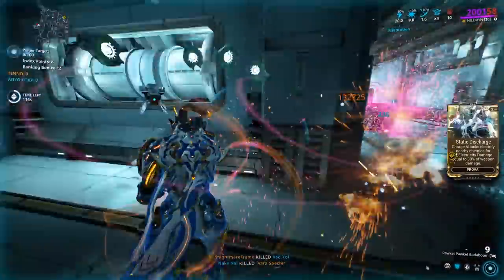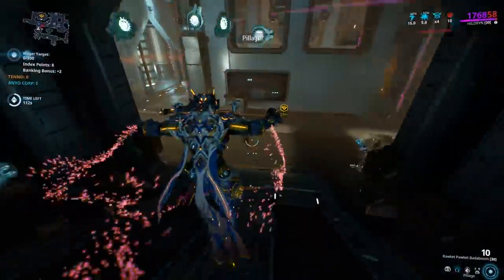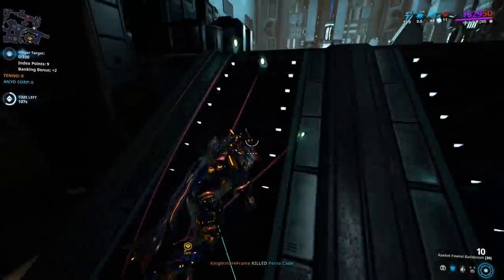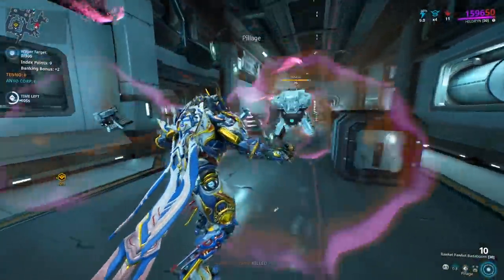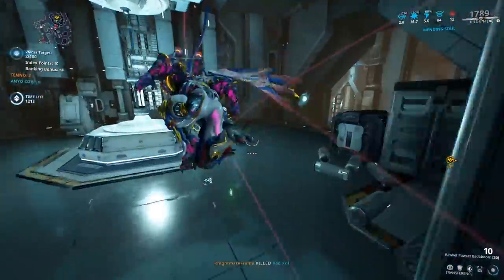For example, let's say there is a double credit weekend, and it's the first mission of the day, along with your own credit booster, a Smita Kavat charm buff, and Chroma's fourth ability. All of those will stack, so if used wisely, you will earn massive amounts of credits.